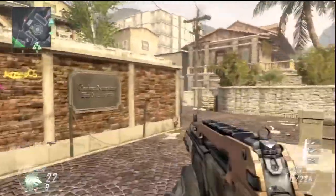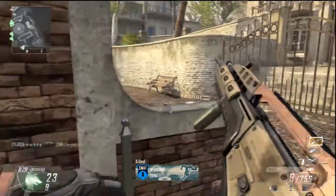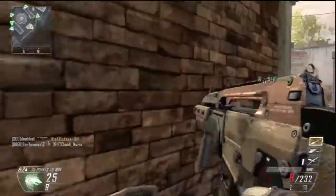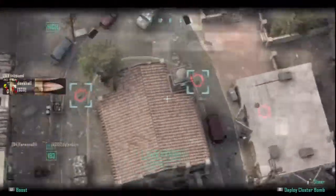It's only Team Deathmatch so it's good to use low scorestreaks. UAV helps everyone out, Hunter Killer is pretty much a guaranteed kill, and with Hellstorm you've always got the chance of picking up a triple if you hit the spawn at the right time.